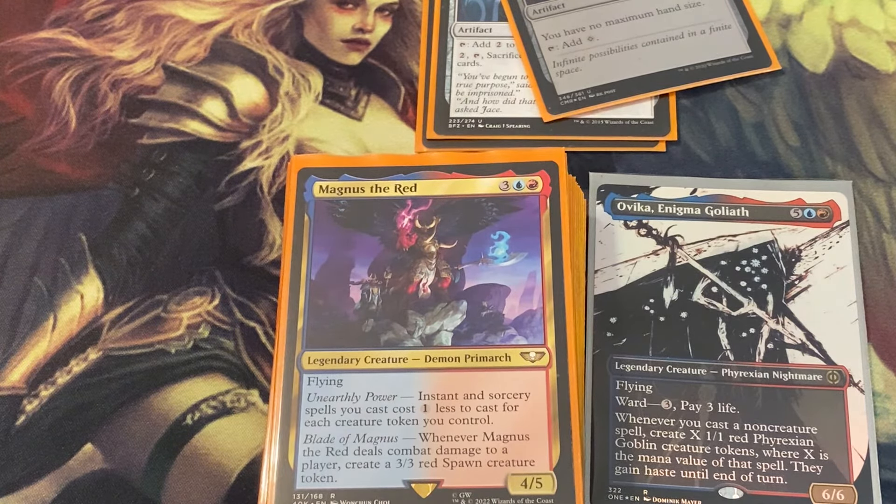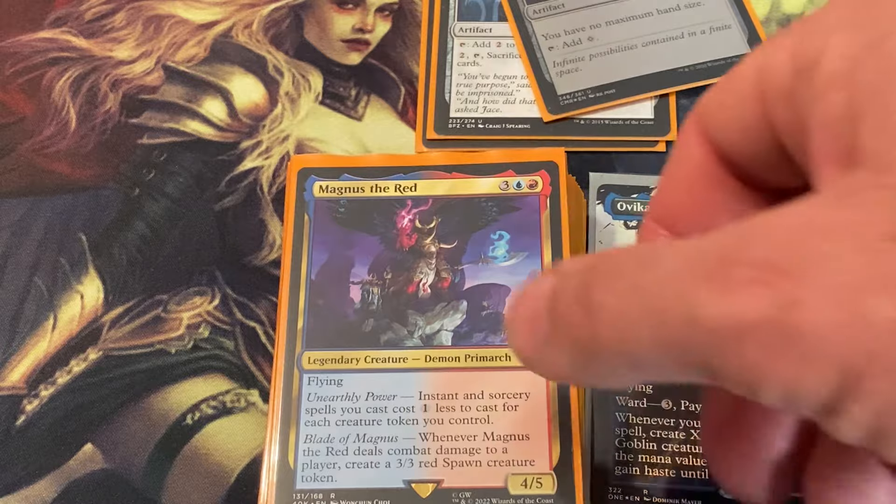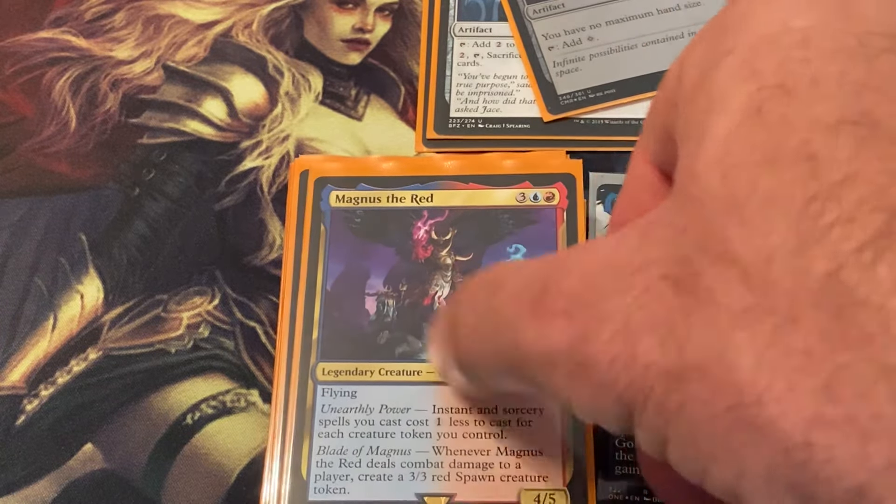Young Pyromancer, Niv-Mizzet, Magnus the Red — I love this guy. Magnus is a 4/5 flyer and instant and sorcery spells you cast cost one less for each creature token you control — look how crazy strong that is in this deck. And Blade of Magnus: whenever Magnus deals combat damage to a player, create a 3/3 red Spawn creature token, so with a bunch of goblins out that's going to make your X spells mega huge.